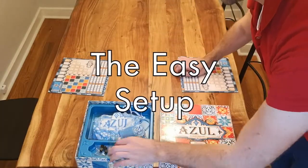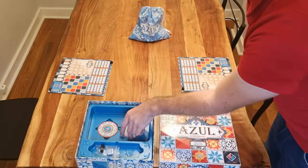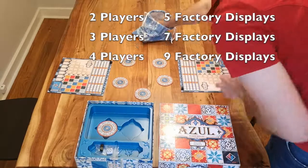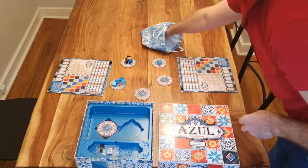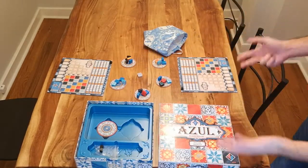Setting up Azul is easy. Each player receives their own game board and a scoring marker that starts at 0 on your score track. Place the factory displays on the table according to how many players there are: 2 players is 5, 3 is 7, 4 is 9. Fill the bag with the tiles, and place a random assortment of 4 tiles on each factory display, and finally put the one tile in the center of the table. The game's now set up.